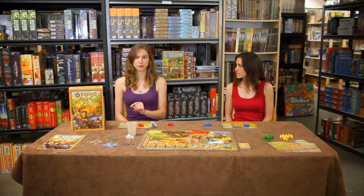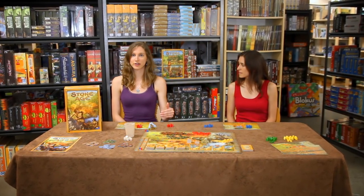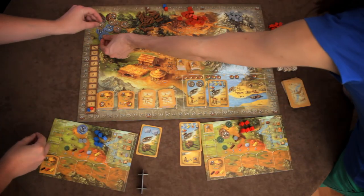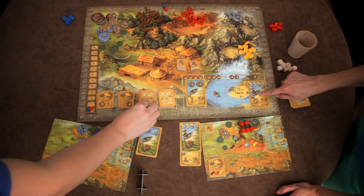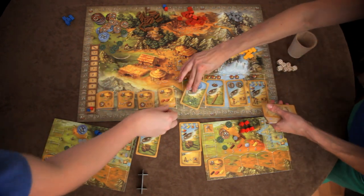Once every player has taken all of their actions, it's time to feed your people. Each player collects extra food depending on their position on the food track, and then each player has to pay one food token for every person in their village. If you don't have enough food, you can spend resources at an exchange rate of 1 to 1, and if you still don't have enough food or resources to feed your people, you immediately lose 10 victory points. After everyone has been fed, new building tiles are turned over and new civilization cards are put on the board, then a new round begins.